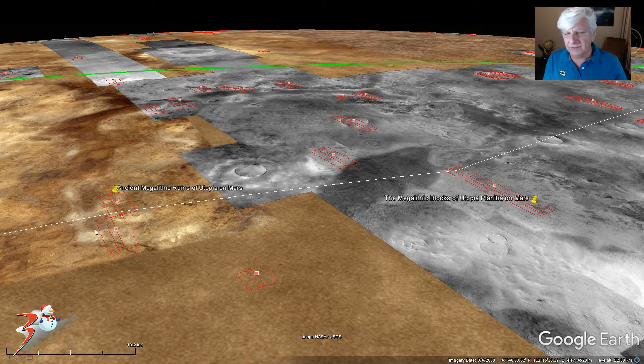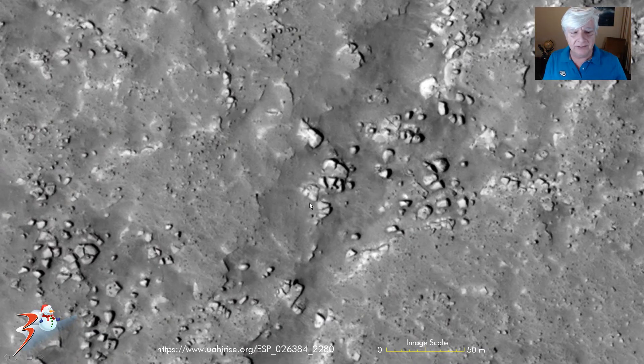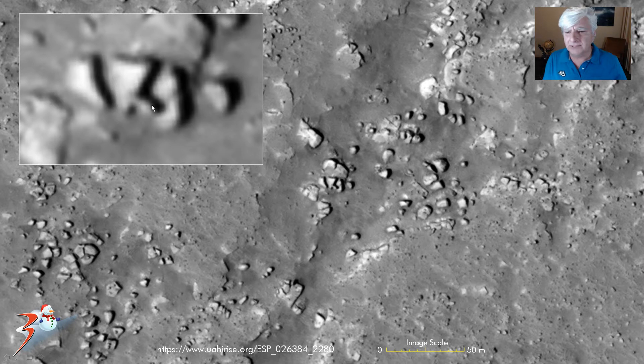A while ago I discovered more of these megalithic blocks and ruins to the left. We're checking out the first anomaly right there, which is about 20 meters across. It's got this strange narrow rounded piece sticking off a triangular part. Check out these straight edges — this is very strange, very similar to others that I've found. We'll check those out in a moment. This narrow piece has what looks like a ball at the end, about 2 or 3 meters in diameter.